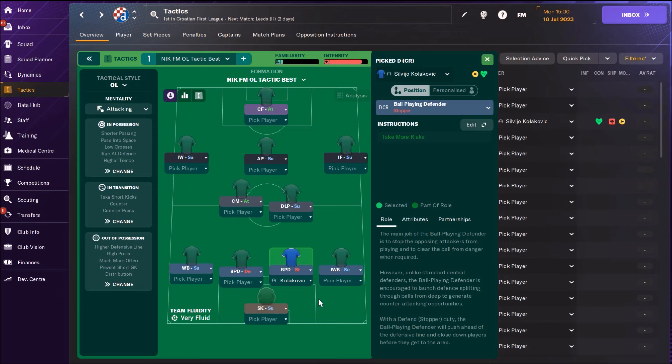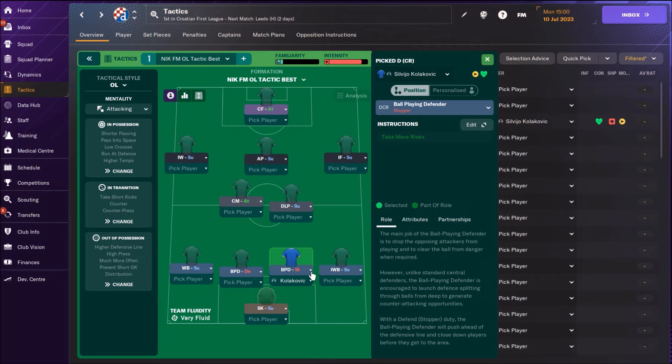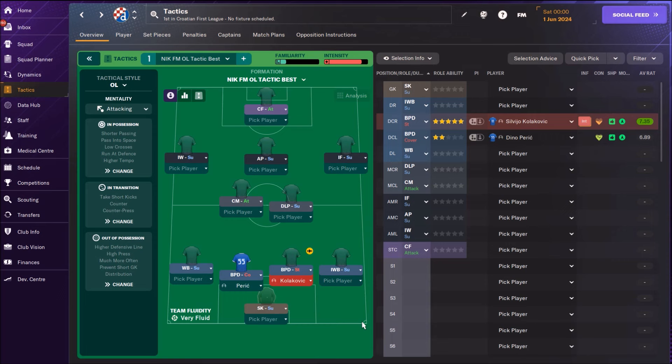First let's see how he performs as a stopper. Don't use a central defender with really low jumping as a cover - just stopper. Someone who is going to chase the other players using his speed and try to be in front of opponent strikers and attackers. This is why jumping won't be that important, at least I hope so. Let's try him as a ball playing defender stopper.